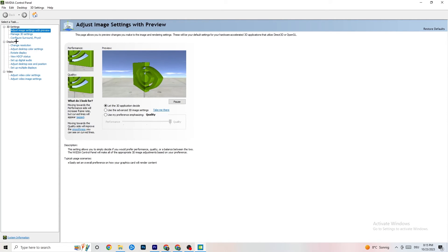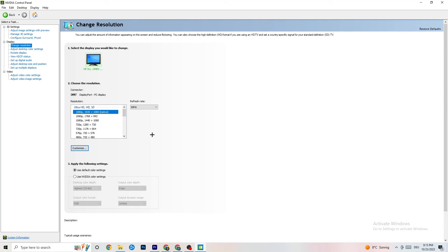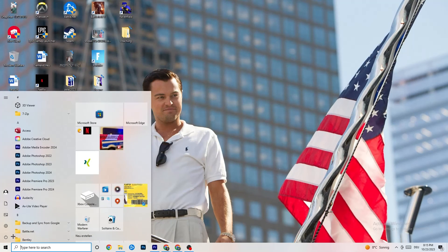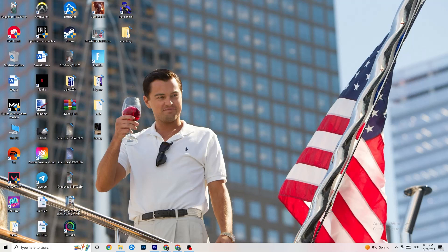Go back to 'Display' in the top left and click 'Change Resolution.' Make sure your monitor's resolution matches your in-game resolution — a mismatch can cause crashing. Once you're done, restart your PC, check for any updates on restart, then launch your game through the launcher first and try the shortcut as well.